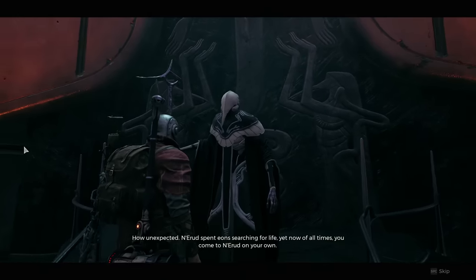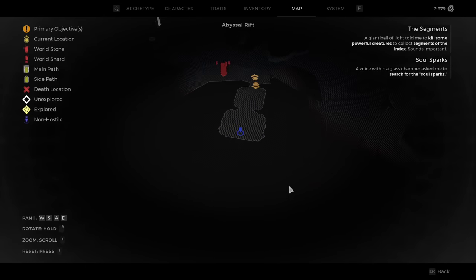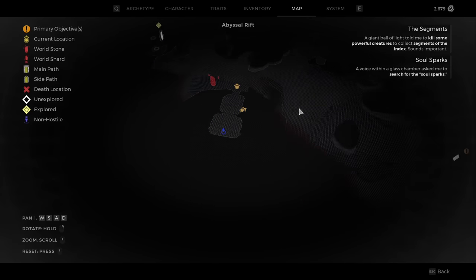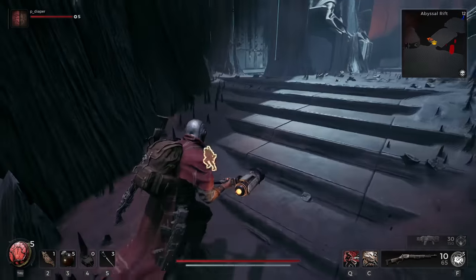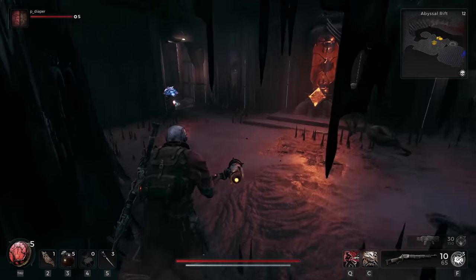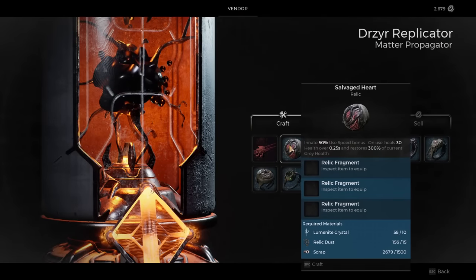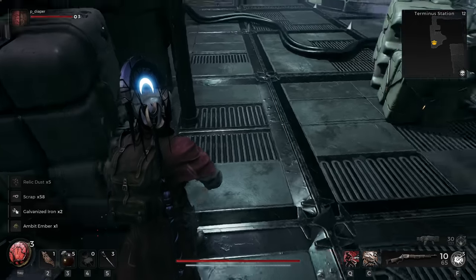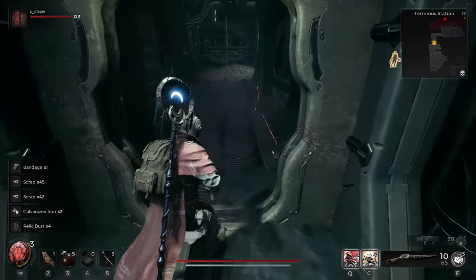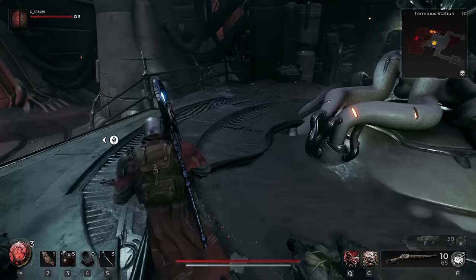The very first thing you're going to want to do is locate the NPC called the Custodian. We had him spawn in a place called Ascension Spire, found in the Abyssal Rift. Search around that area - within the Ascension Spire there was a piece of floor missing you can drop down into. Down there are two elevators, one on the left and one on the right, plus a vendor in the middle. The left elevator takes you back up out of the building; the right elevator takes you down to where this machine is, and this machine is incredibly important.